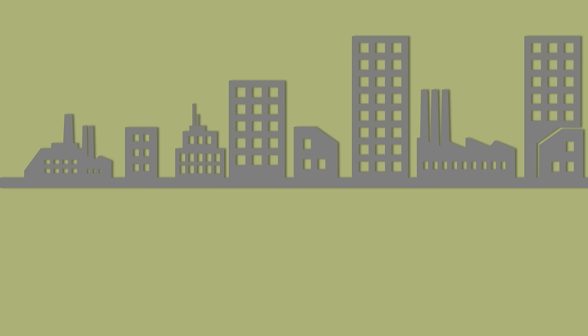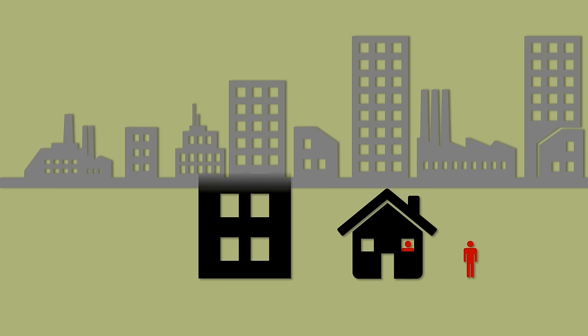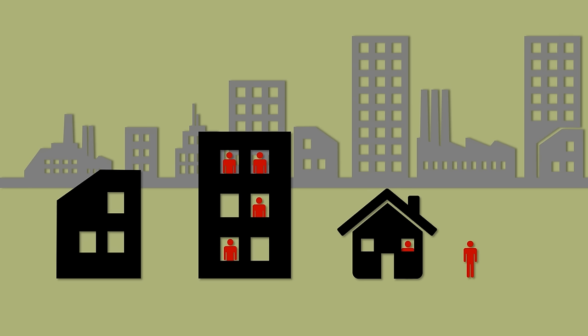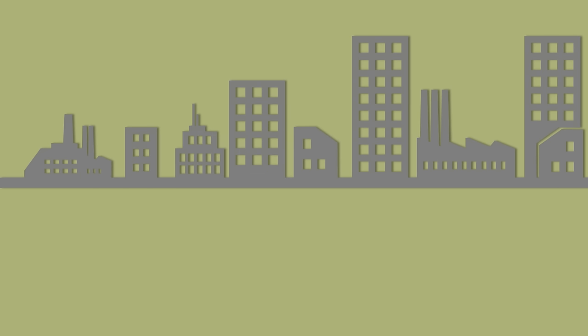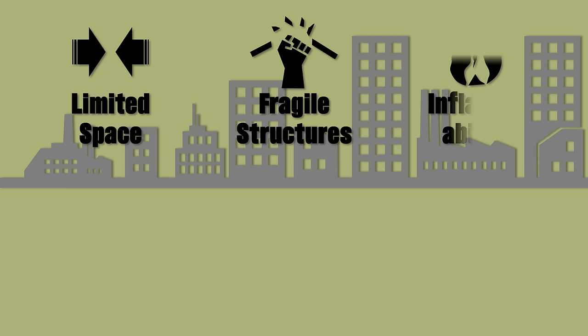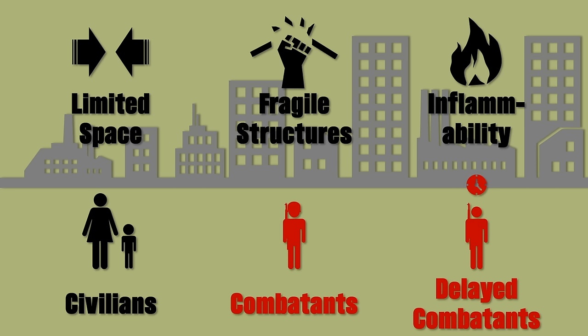Situational awareness is always important on the battlefield, and in the case of urban warfare, this means being aware of both what is happening inside and outside of the structure. This is further complicated by the fact that the building can consist of multiple floors, each with multiple rooms, next to other structures that might be occupied by enemy forces or being cleared by friendly units simultaneously. Besides that, the correct use of appropriate measures is also a major concern due to the small amount of space, the fragile nature of certain structures, and their inflammability. Civilians combined with combatants will make proper friend-or-foe identification even more complicated.